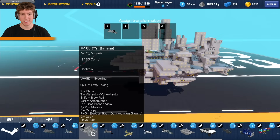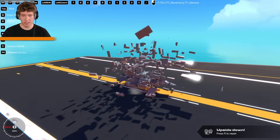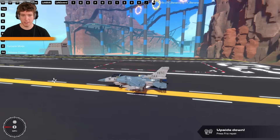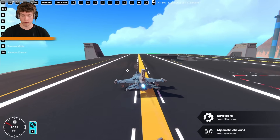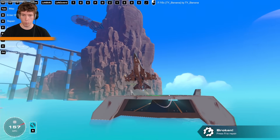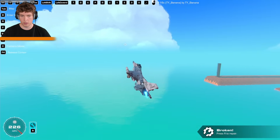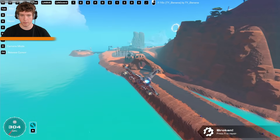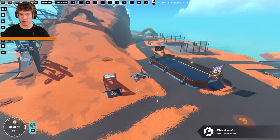Well, maybe I was wrong — this is another F-16 by Ty Banana, a total of 1130 complexity. Oh my goodness, look at this F-16 — this looks amazing! Look at the little pilot, that's awesome. Space was the release button — let's use some yaw so we don't hit anything. Let's take off. This looks a lot like Exo's build style — the most insane complex block-meshing. I honestly don't understand how people do this, it must take days.